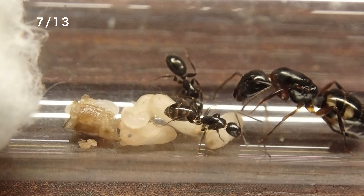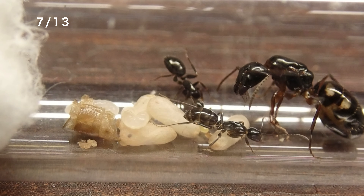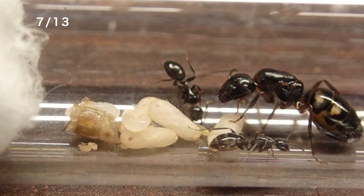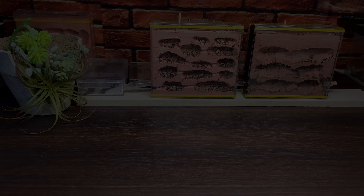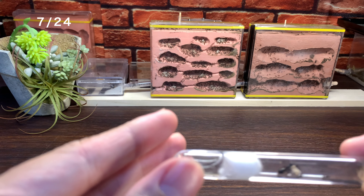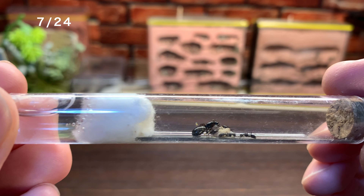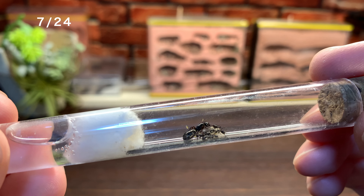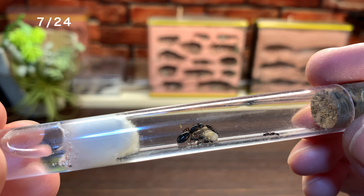こういうサイクルが回り始めたという感じですよね。幼虫の世話などに関してもこれからはワーカーがやってくれるので、この四つ星アリの新女王にとってもこのタイミングはすごく節目になるタイミングですよね。よく頑張りました。7月24日、ワーカーは4匹に増えました。順調に初期コロニーに成長してきてくれました。